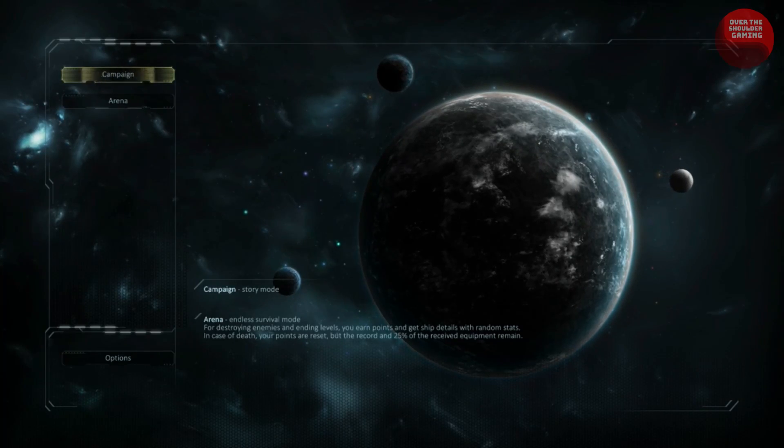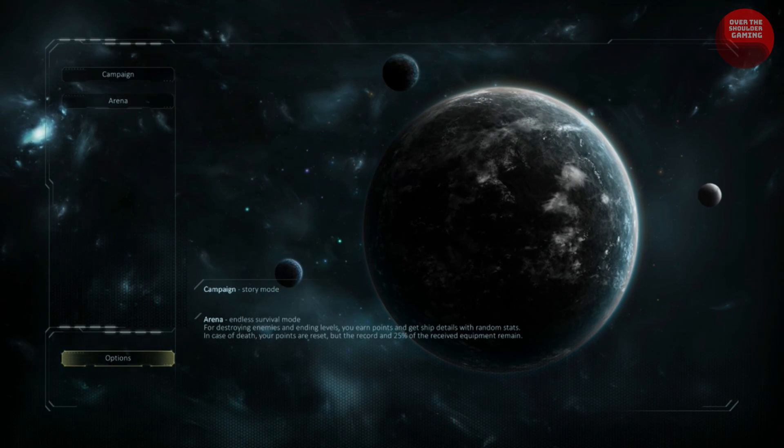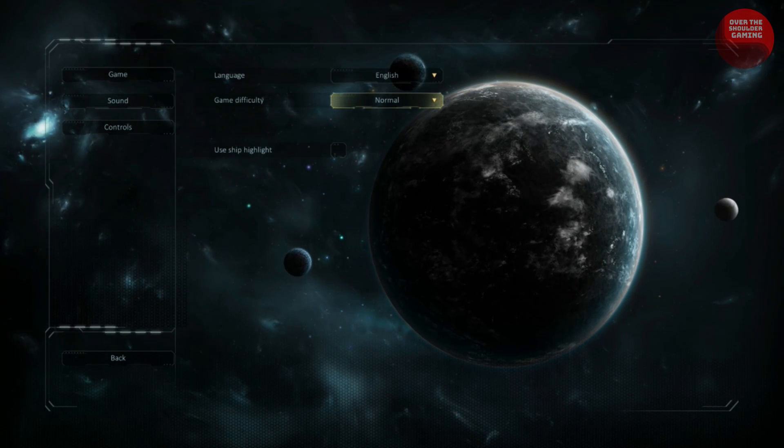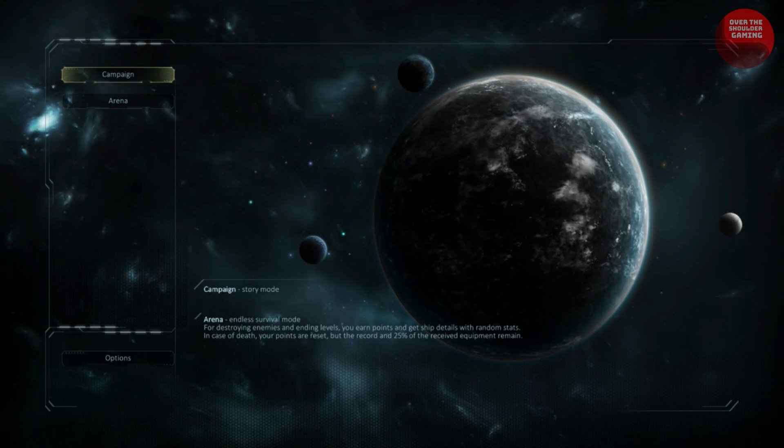There are two game modes in Stellatom: the campaign mode and the arena mode. The campaign mode has around 80 missions spread out across different locations, each with their own enemy types and bosses to take down, and arena mode provides an endless type of gameplay.